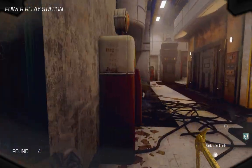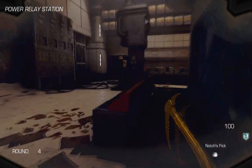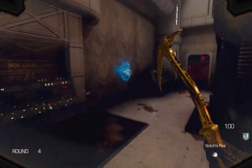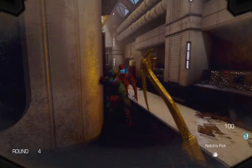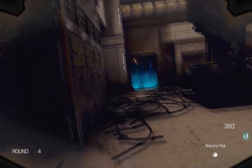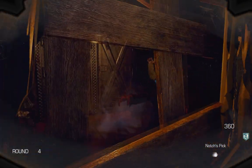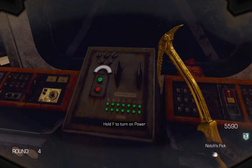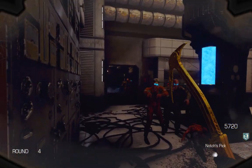First off, in order to activate power you need to head to the power relay station. Press X on this little console right here, then wait a few seconds. When the initialization is over you can press X again on the machine and the area will be sealed — there's gonna be infinite zombies spawning in. They're not gonna be so hard to kill, not runners. If you manage to get here by round 4 or 5, once the process is over just press square on the console again and the power will be on.